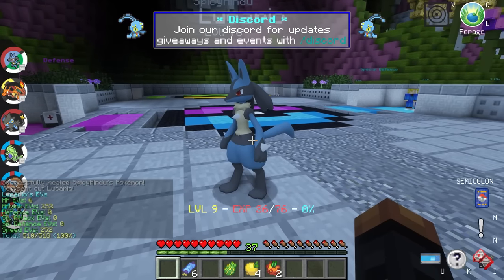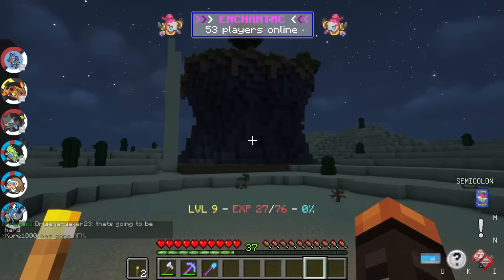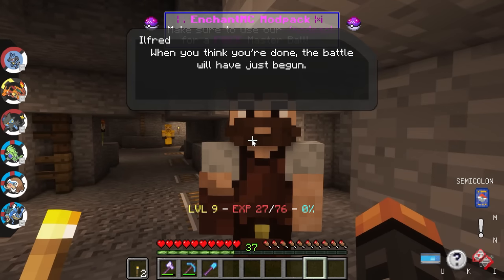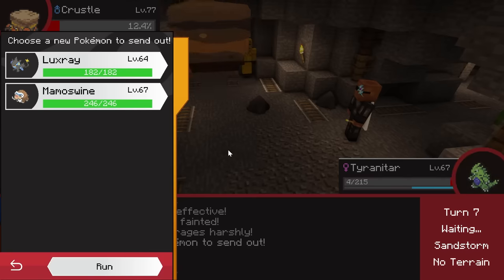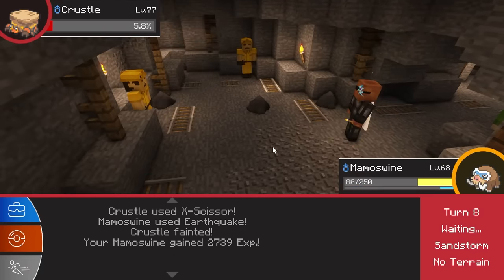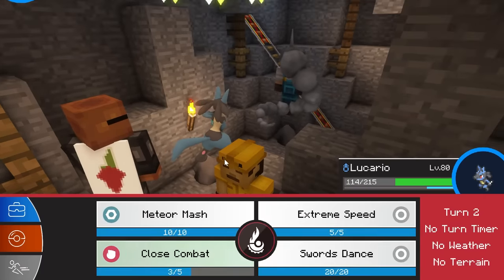After EV training Lucario I did the same for the rest of my team, then it was time to level up some more. I was fortunate enough to find a rock gym which is by far the best gym for training since it has like a thousand trainers. It's one of the easier gyms, but since all the Pokemon are equal to my highest level it was very challenging. It took a long time to get to the top but I did gain a lot of levels.